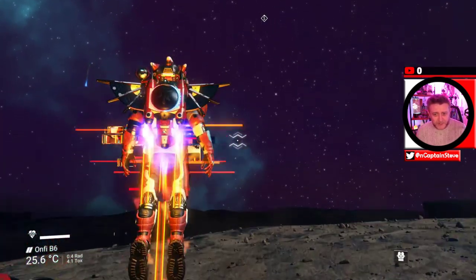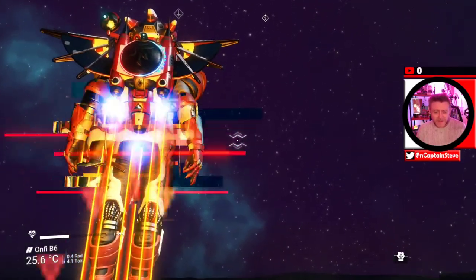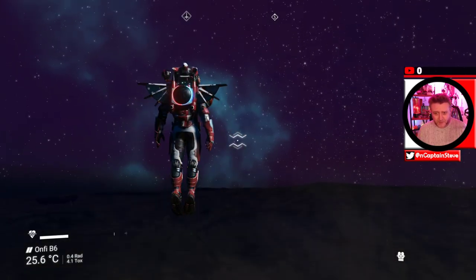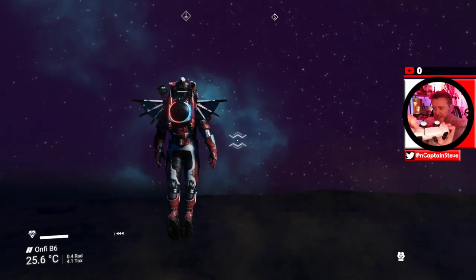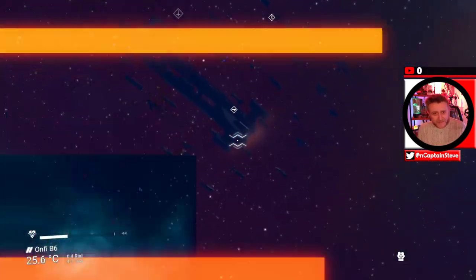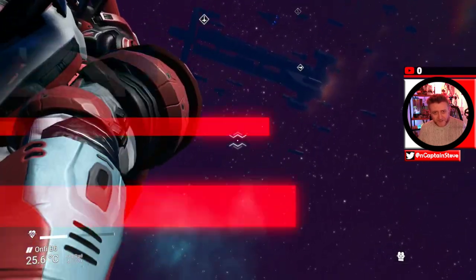All I'm going to do is pull down my jetpack button and you'll see I start flying up, and then when my jetpack reduces it just does these little puffs. All I'm doing is holding down the X button and it just carries on flying and flying and flying. It's going to take a little while to get to my freighter but I think I'm going to make it.